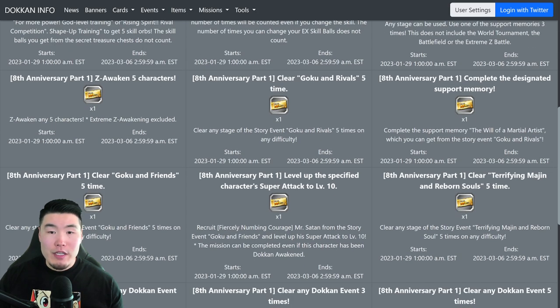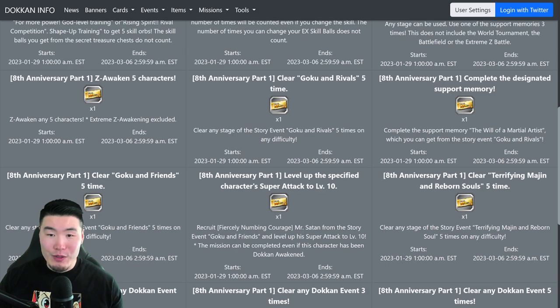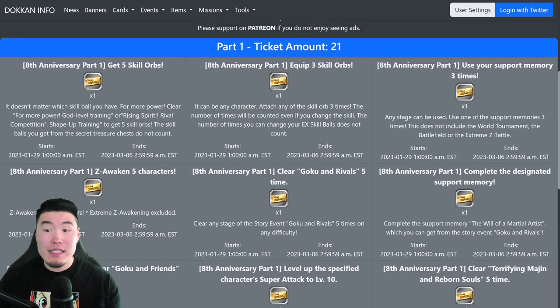The next mission is to clear the Goku and Rivals event 5 times — clear any stage of the story event Goku and Rivals 5 times on any difficulty, and get your ticket. Then after that, you have to complete the designated support memory. The one they're talking about is 'The Will of a Martial Artist,' which you can get from the Goku and Rivals story event. These two missions kind of go hand in hand — you have to clear the event 5 times, and in doing so you'll also collect pieces for the support memory, so you can basically do both at the same time.